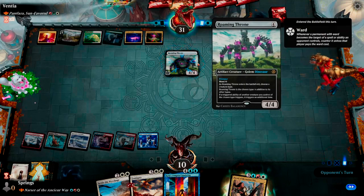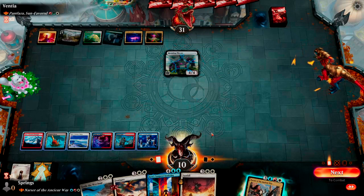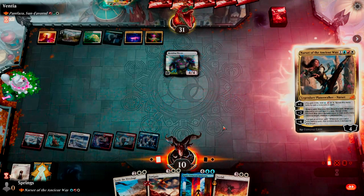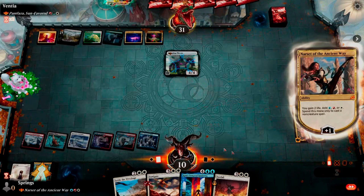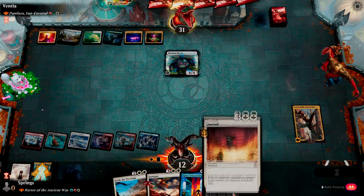4/4 with ward 2 — that's actually going to be annoying. I don't have double white, so I have to play this. And let's just hope he doesn't have a buff spell — our hosted creature up to 12.